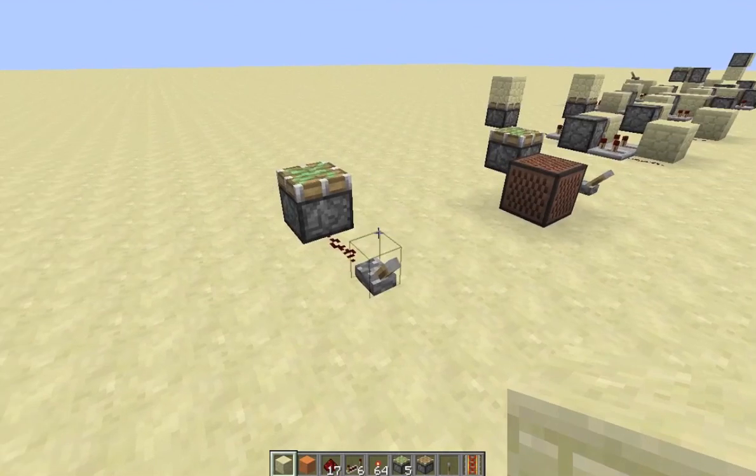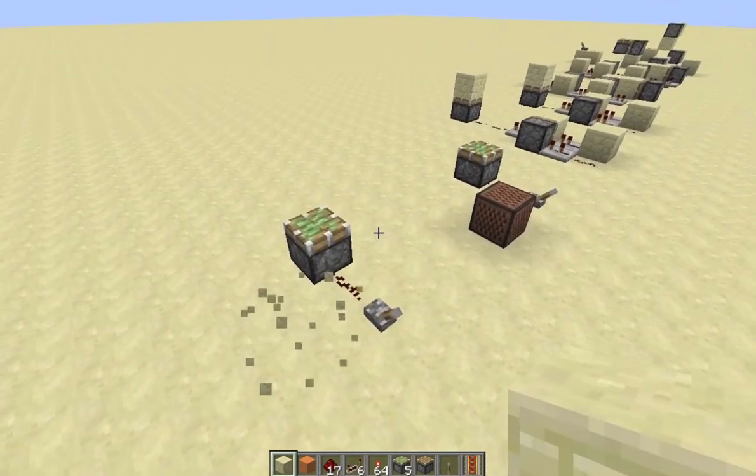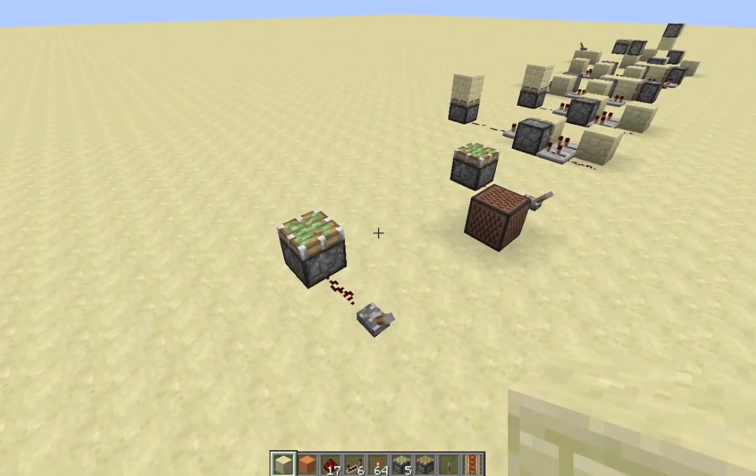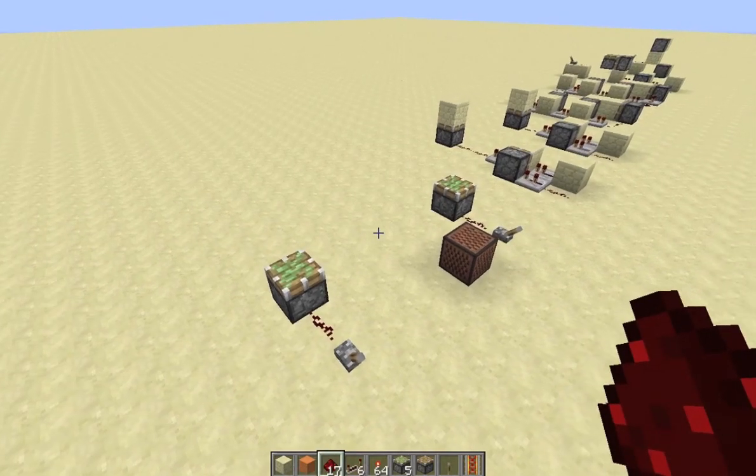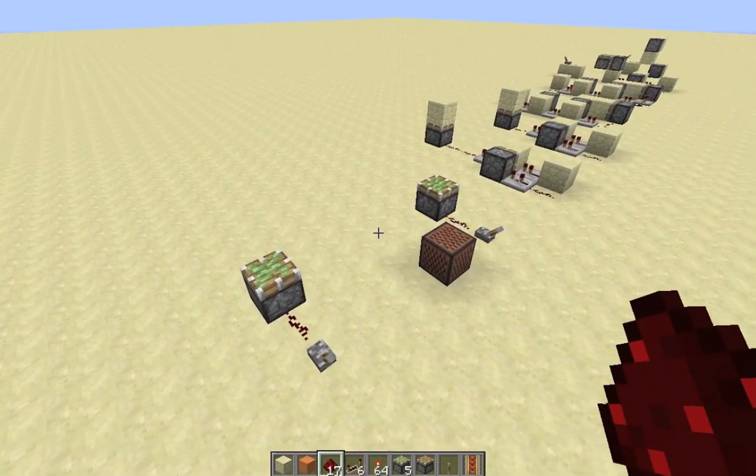Actually I should go through the changes they added. In 12w27a they made pistons slower by, I think, one game tick which is half of a redstone tick. So they will appear to act a little bit slower, and that will break some redstone devices.